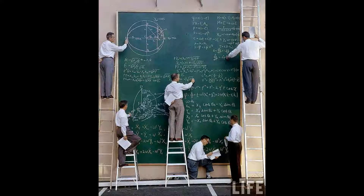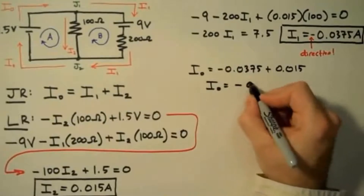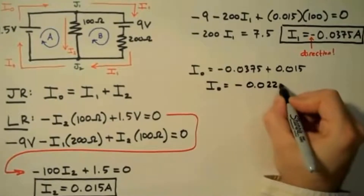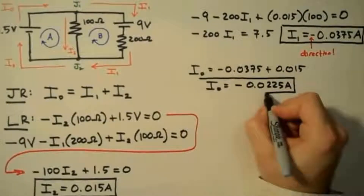First are the objectivists: STEM field employed science and math majors who observe numbers for what they are — an objective, definitive, factual measurement of a concept or object, rooted entirely in reality, whose meaning cannot be changed or transmuted based on feeling, emotion, or subjective input.